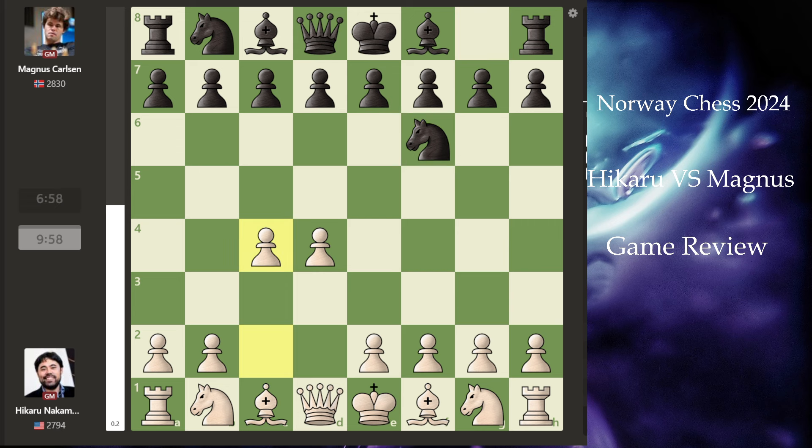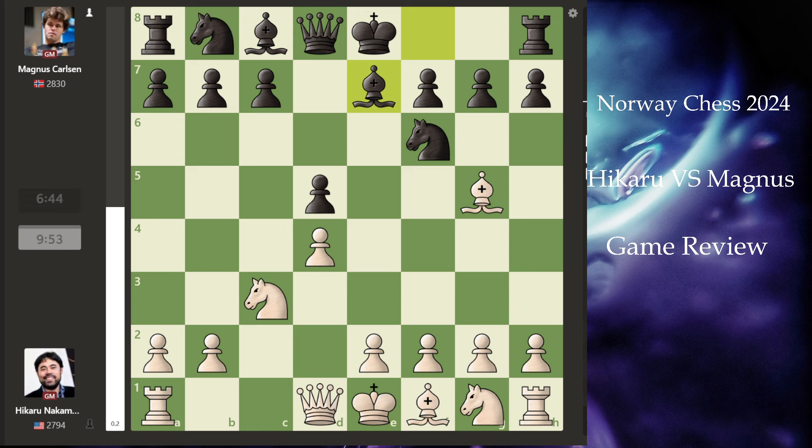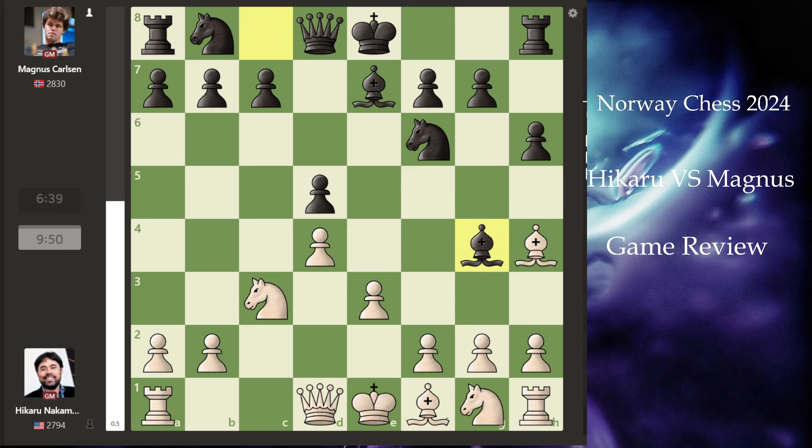Indian defenses, Indian game — the opening started like a typical Queen's Gambit Declined exchange position line. A critical move by Hikaru Nakamura. Now Magnus has started chasing this bishop, so you can see that if you are playing with the black bishop, you can start chasing the bishop as early as move number six. He retreats and this bishop gets a life early.